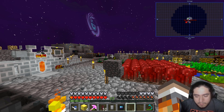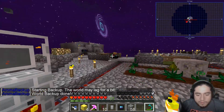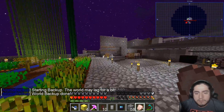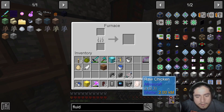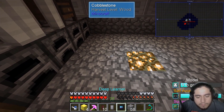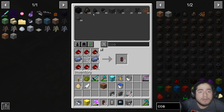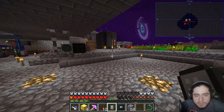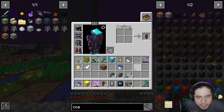Alright, hello everyone and welcome back. I actually have a room to move my arms! Welcome back to another episode of Sky Factory. Right now we are cooking — I need some coal. Coal pieces work, it's the same as coal.